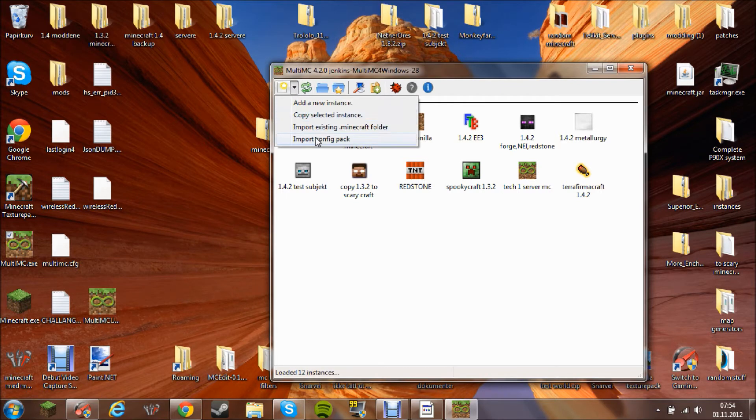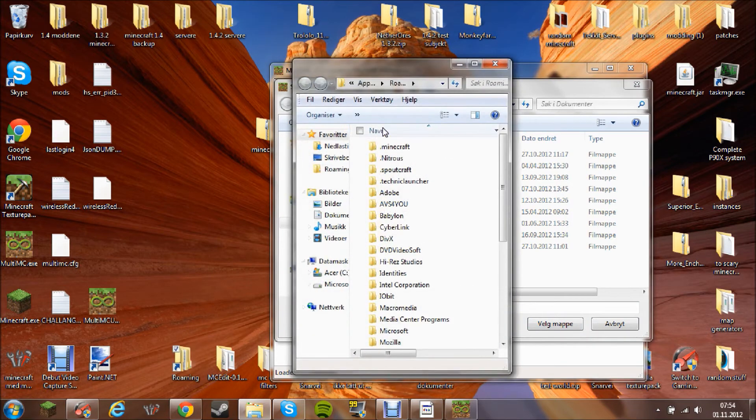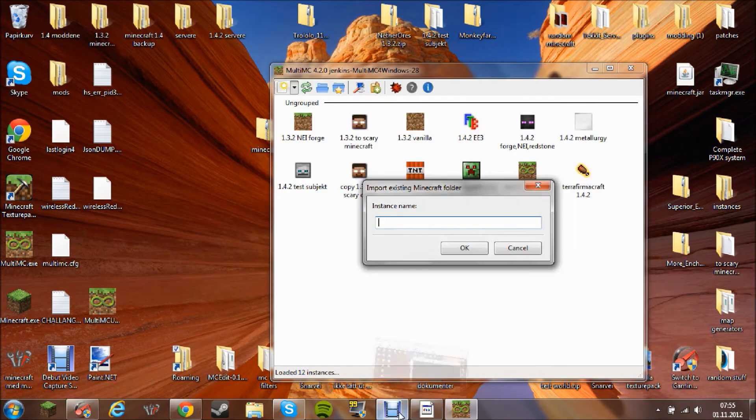In MultiMC, you add a new instance for an existing Minecraft folder. Then go to Raw Marine, copy this in, and come back when it's done. Delete the old one, choose it, take the name.